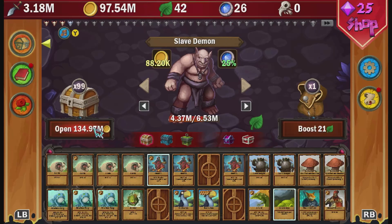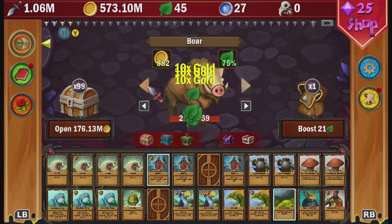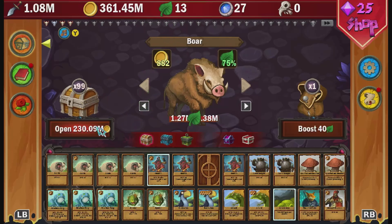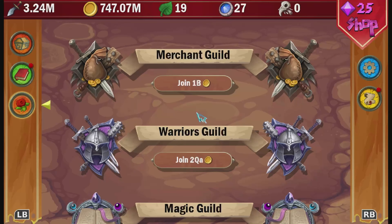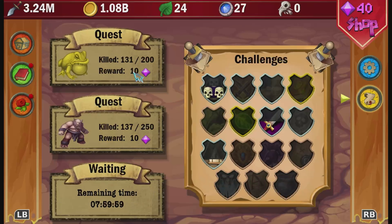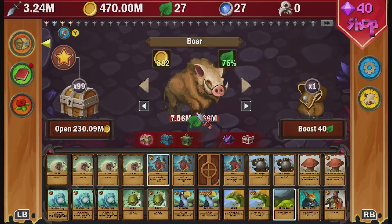Once you've upgraded your hunter, switch to the boar to rinse out some more leaves and then mash that boost button again. To get some more leaves we can save 1 billion in money to join the guild. Once joined, click the pawn to collect your star and then use that star on the first deck to get more leaves and purchase some more boosts.